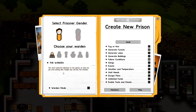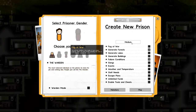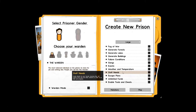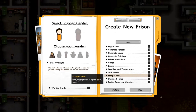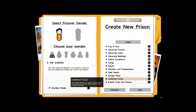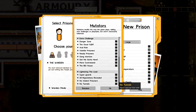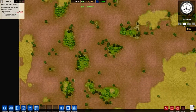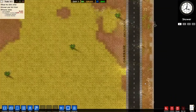I'm going to get straight into this. We're not going to do any campaign — I'm just going to create a new prison. We're going to have failure conditions, clusters of trees will appear, but we don't want fog of war because it restricts our view. There's a lot of new stuff in this — you can play as the warden or as a prisoner.